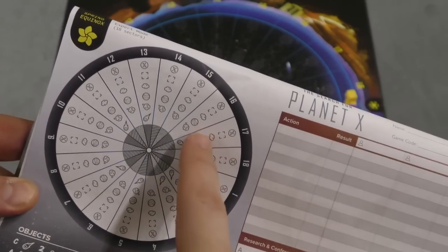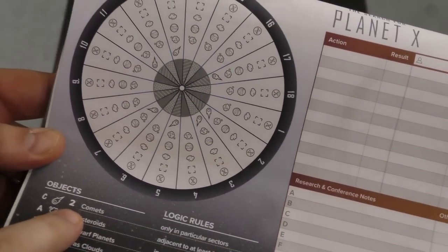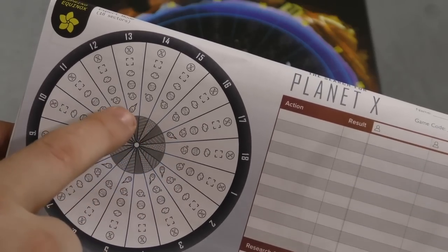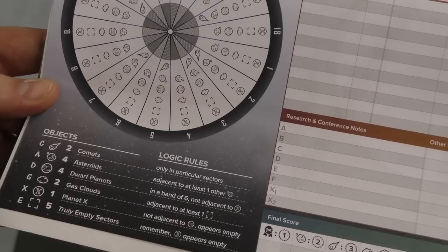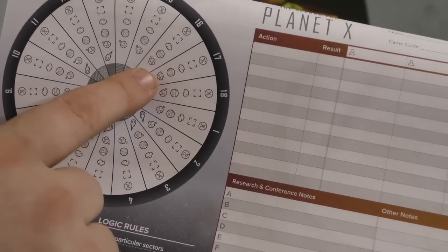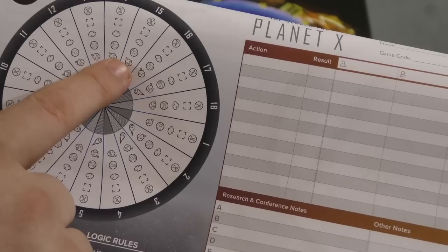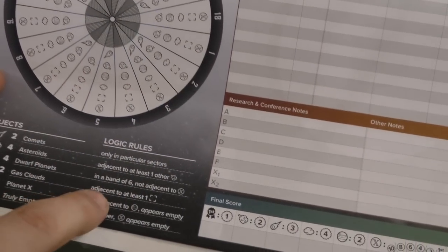I'm trying to figure out where Planet X is. Each of these sectors could have anything inside them — well, not quite. There are two comets in the advanced game, and comets can only be in the sectors where it shows a comet marker. So I know there's no comet in sector 14 and 15. There are also rules about the different things: asteroids are always next to another asteroid. So if I figure out there's an asteroid in 17, I know there's an asteroid in 18 or 16.